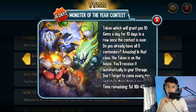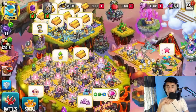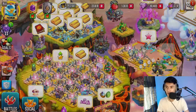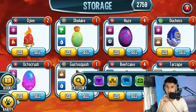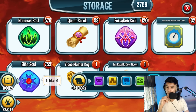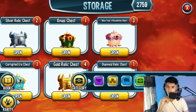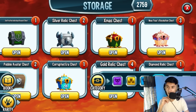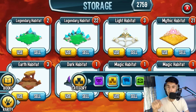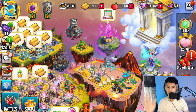If you already have all five contenders, the token is on the house — you'll receive it automatically in your storage. Don't forget to come every day and claim them from the news pop-up. For those of you that don't have the monsters, you can go ahead and purchase one. Let me check my storage — I only see the tokens right now. I actually have all five or six of those monsters already, so it should be available tomorrow or after the event is over.